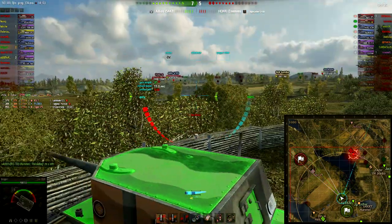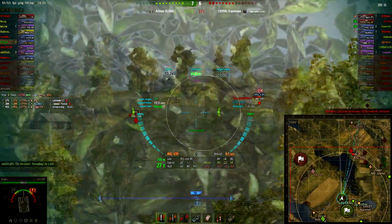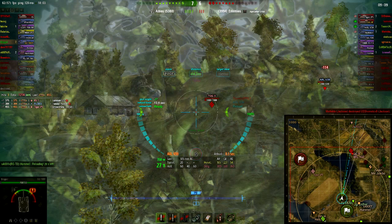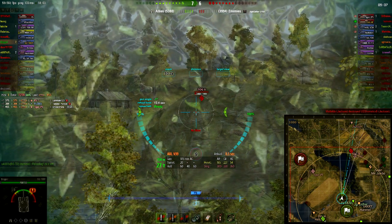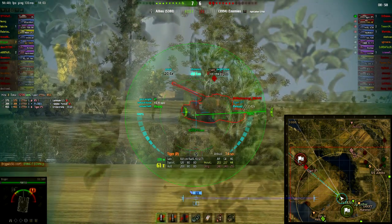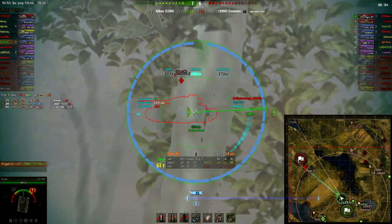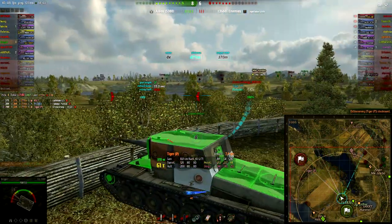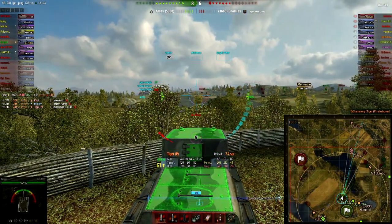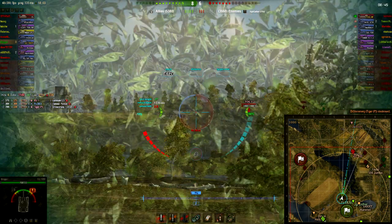The Tiger P does a really terrible job here — he decides at this point that he wants to move backwards. And unluckily for him, he gets absolutely boomed. So that's another 334 damage, for a running total of 1548 in four hits.